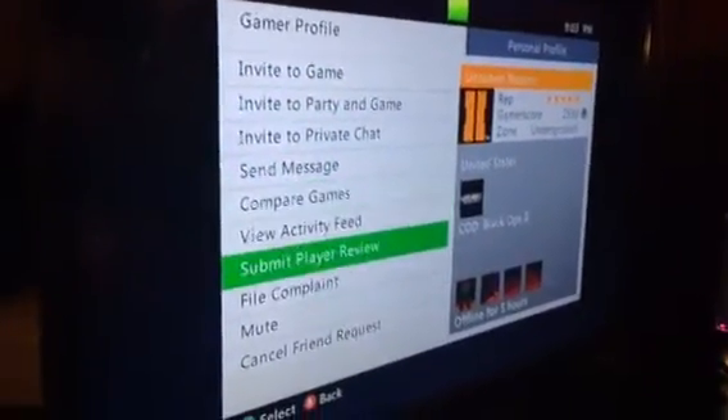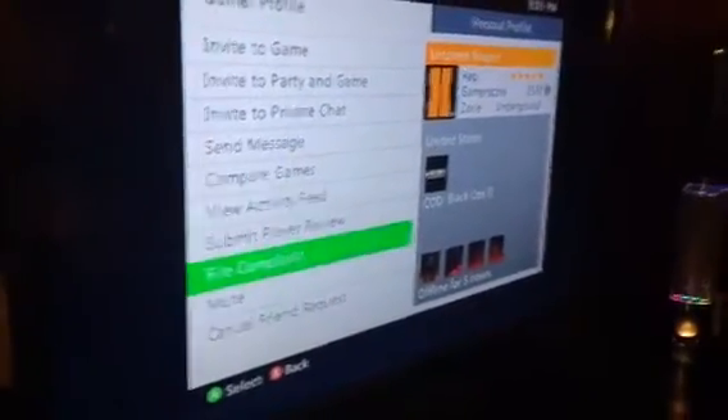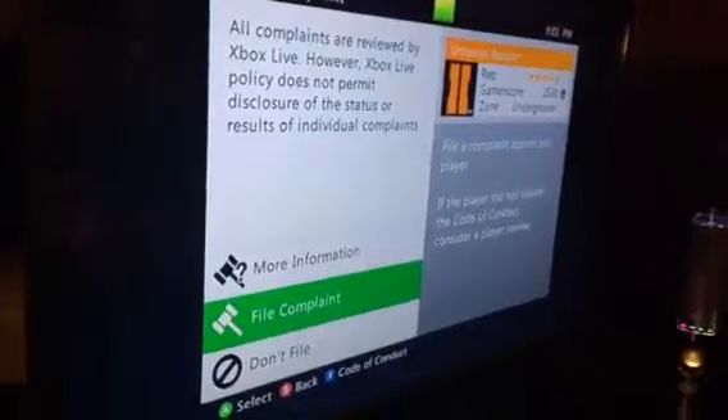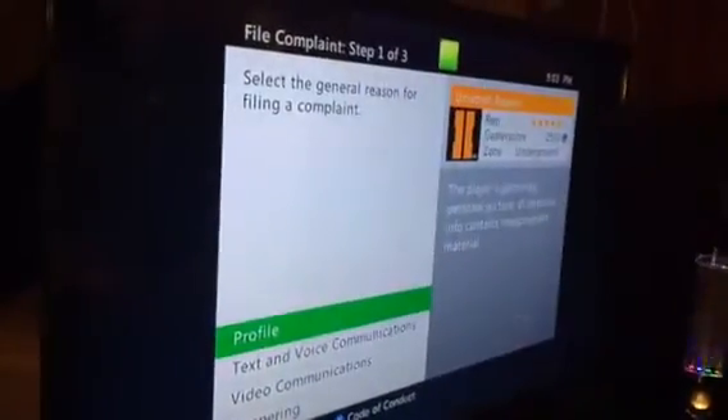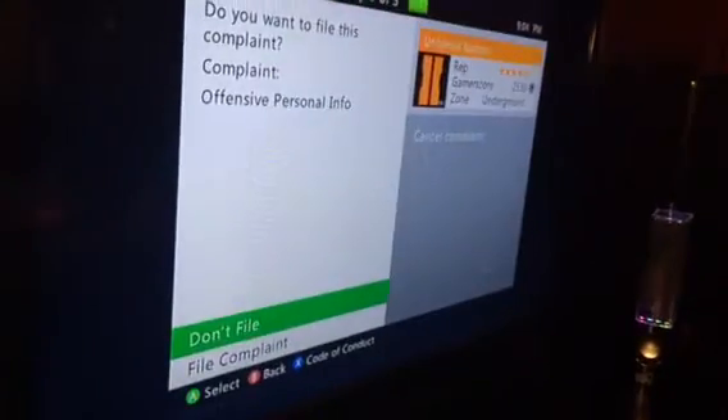So what we're going to do is we're going to go down to a different Xbox Live account. We're going to go to File Complaint, to My Account, or to yours. Go to File Complaint, and then go to Profile, then go to Personal Info, and then File Complaint.